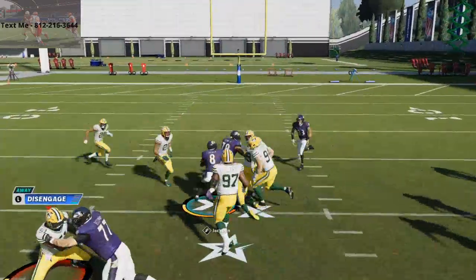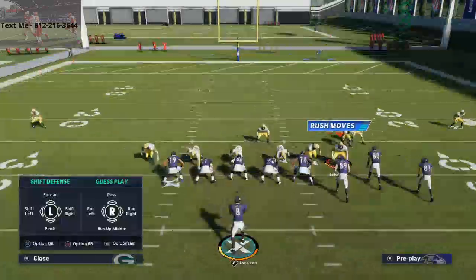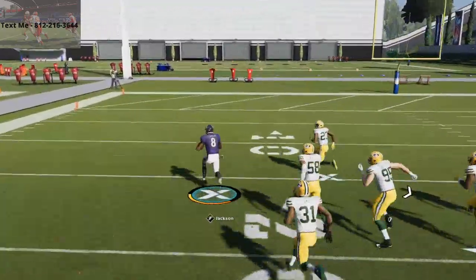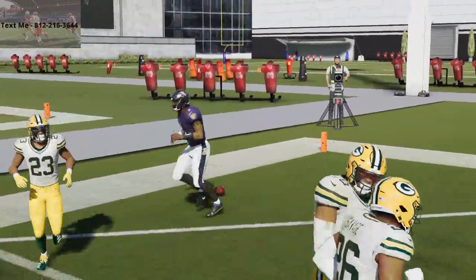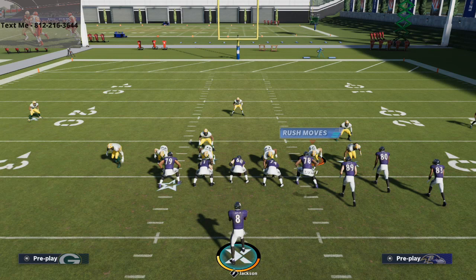There's run commit and I'm just running right through it. This play is so good — you break one tackle and you're out, and there's nothing they can do. Try this out with a two quarterback system in Mutt — Lamar and Michael Vick. Thank you so much for your time. We'll be streaming tonight. This is by far the best quarterback run I've found so far in Madden 21 — it's insane how good the blocking is. Thanks for watching, guys.